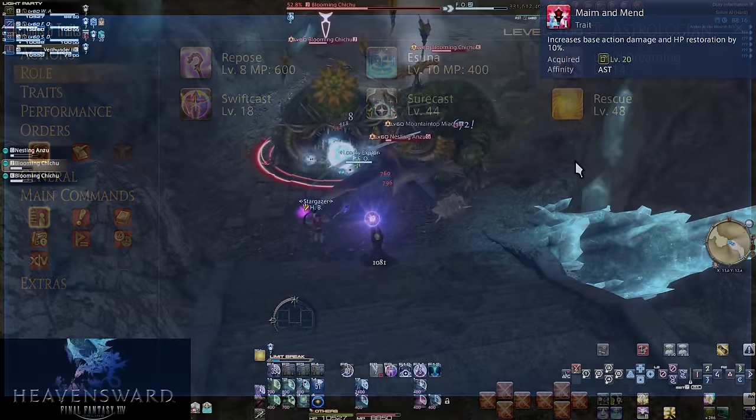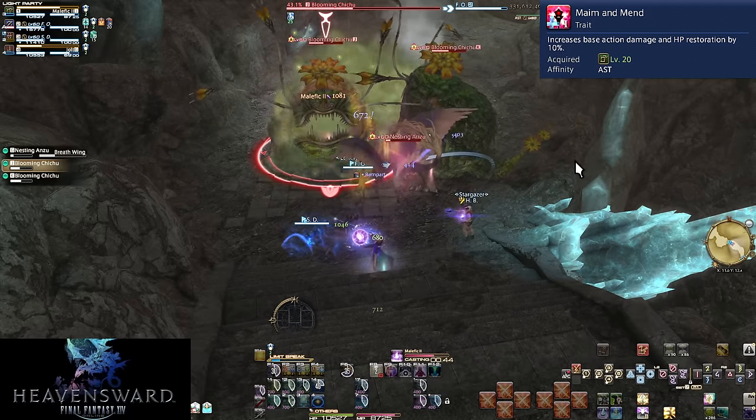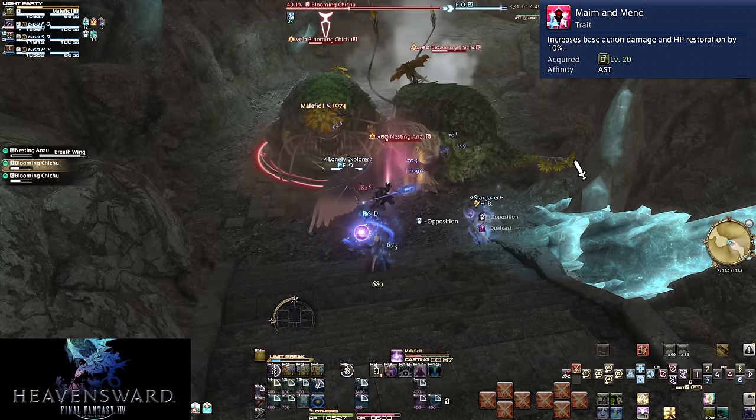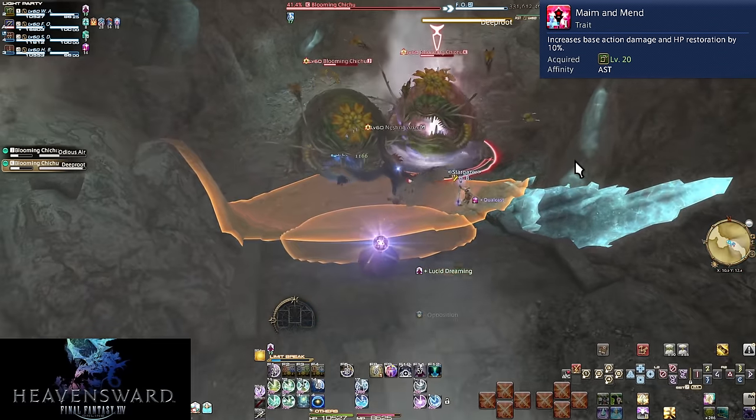Level 20, Maim and Mend. This is just some power boosts — 10% extra power on our damage and healing — which is entirely unimportant as far as how we play. This is less a power boost, more just the status quo.